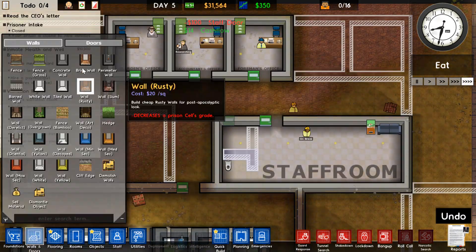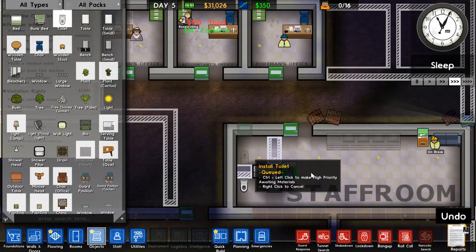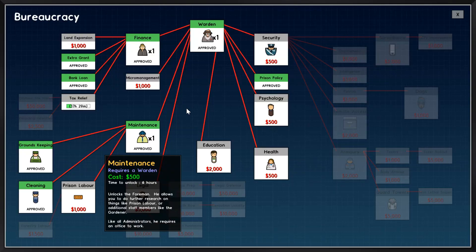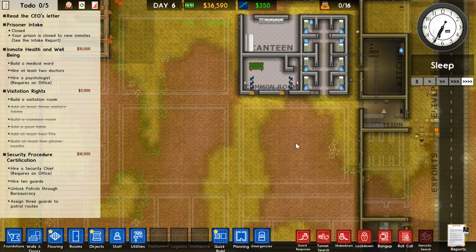First things first, I started to continue the staff room and really needed that bathroom. I also did some plumbing and wiring because it was necessary, and the bathroom is built. I built an office, went into bureaucracy a bit, and made sure the piping and electricity were going well. It was very dark still at this point.